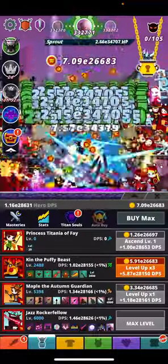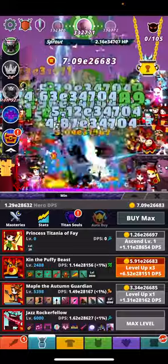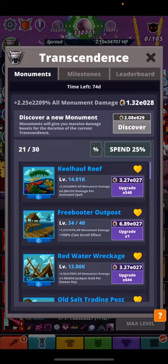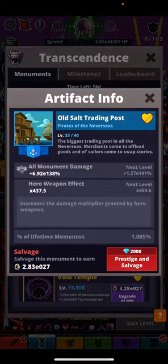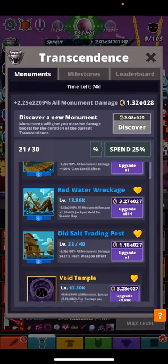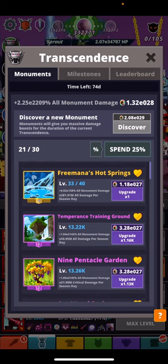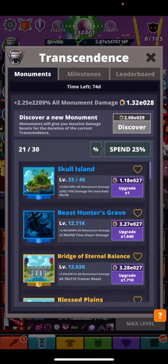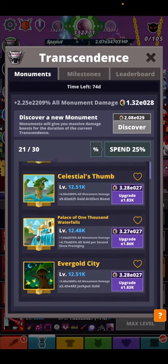One of the requests was to see the monuments. These are the monuments I have - out of 30, I currently have 21. The next day or two I should be able to get the 22nd. They're all part of the Pirates of Diversity, and then we have the Celestial Temples.